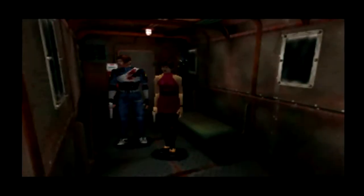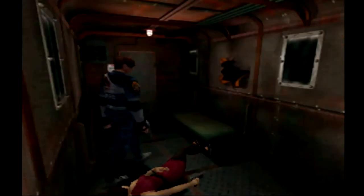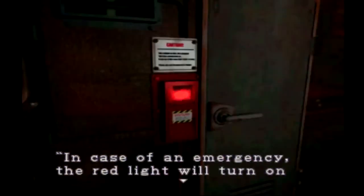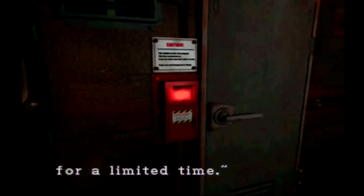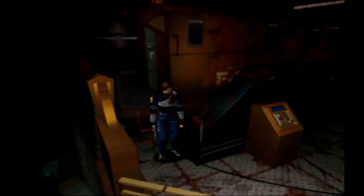All right, down we go — it should be a smooth ride. Oh my god, there's something out there. The security panel reads: in case of an emergency the red light will turn on and access from the outside will be prohibited for a limited time. Well, that's a good thing — except now we're going out, which means it's probably going to lock behind us, preventing us from getting back in.